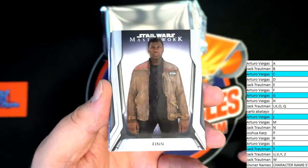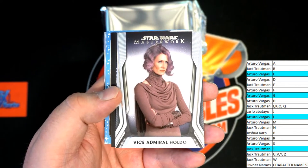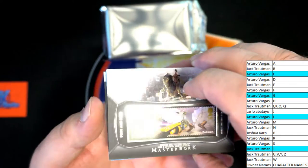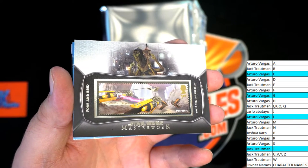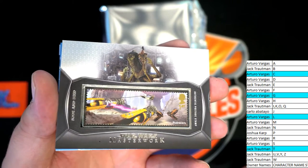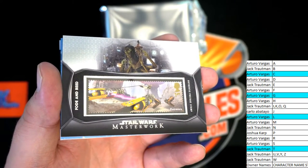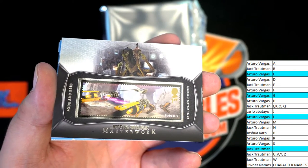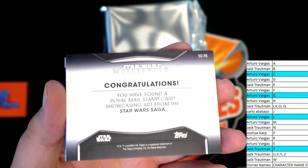There's Mr. Finn. Vice Admiral Holdo. This is Fod and Bede. Fod and Bede — the twins. Bode and Bede. That's a pretty good stamp there, pod racers. Check that out, that's pretty cool.